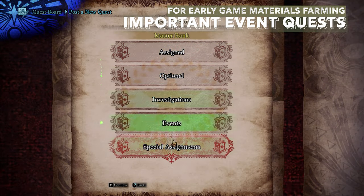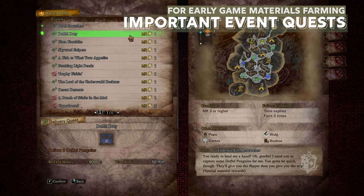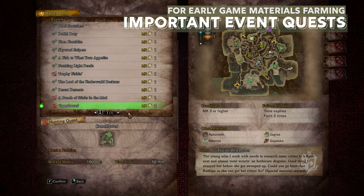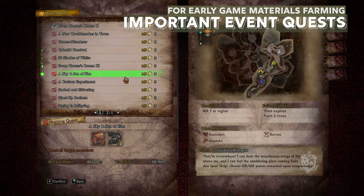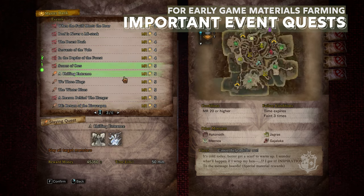Event quests. At Master Rank 24, most events and special assignments are unlocked, but there are some event quests that require you to be Master Rank 100 to farm them. Events are a really useful way to farm items that you need. Here's a list of events that may be helpful for your farming in early game.